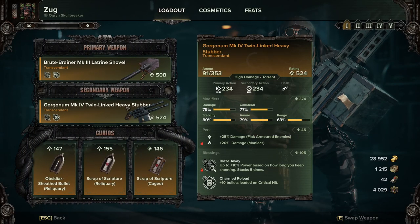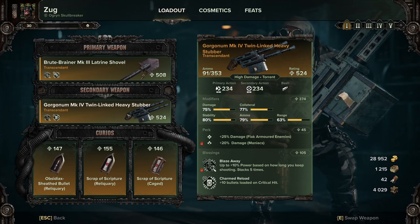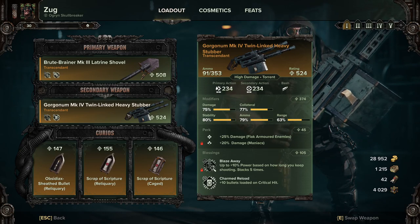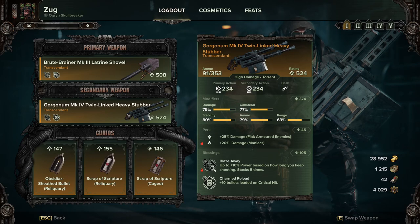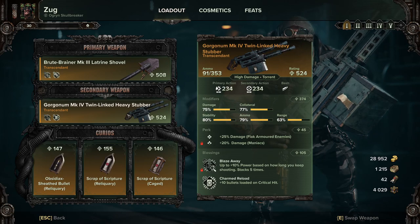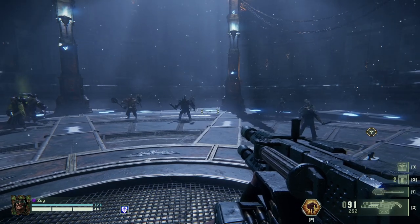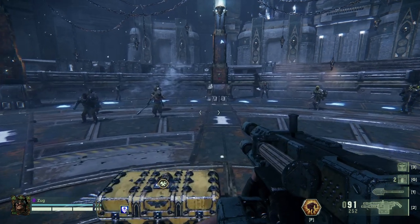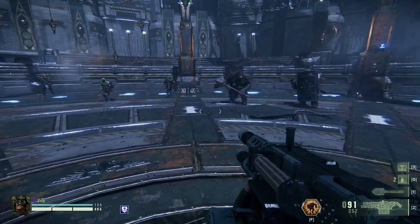With the pure damage output of this weapon you're not crippled by it. With Charmed Reload it is increasing your clip size continuously every time you crit. It doesn't seem to work exactly as it says — I've seen some crits that have not loaded 10 bullets. It should be every crit instantly adding 10 bullets, but there seems to be an internal cooldown, so it seems like every other crit does load bullets.